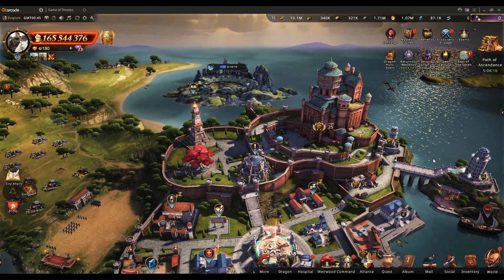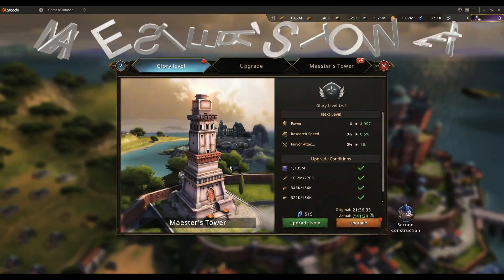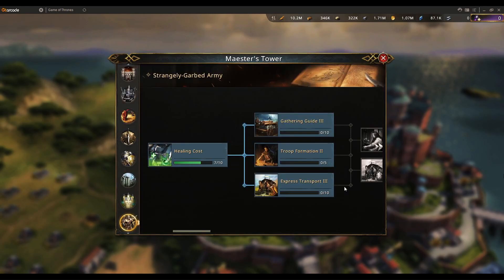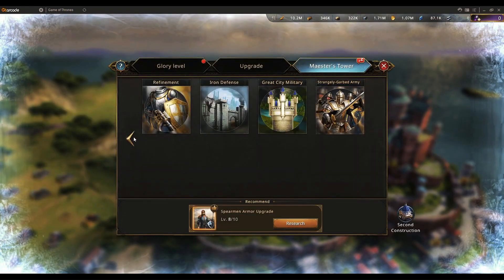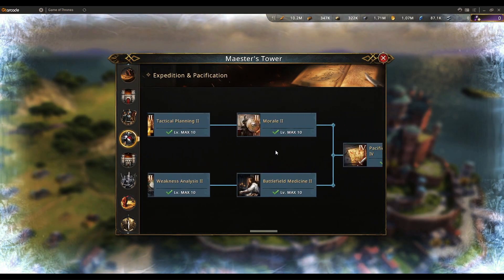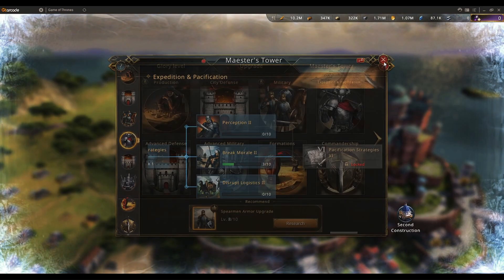Now let's look at the Maester Tower, which is a very important building. This is where you do all your researches — there are different research trees from T1 all the way to unlocking T5. There are many important researches done here, for example production, unlocking T4s, and expedition to get more damage against rebel leaders.